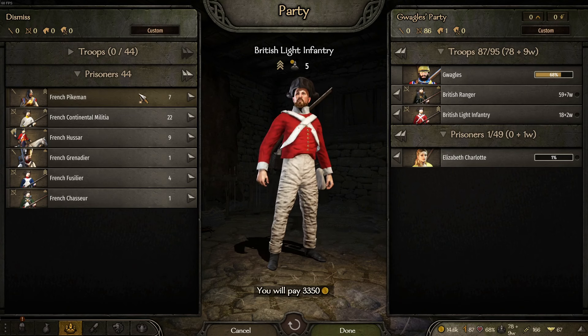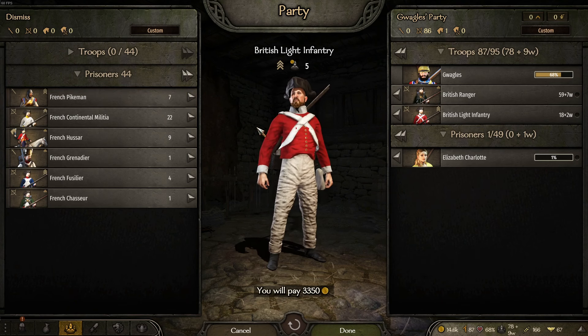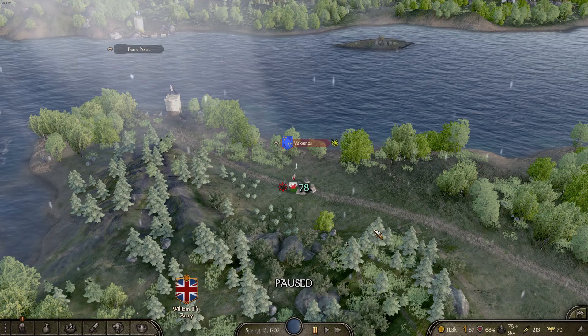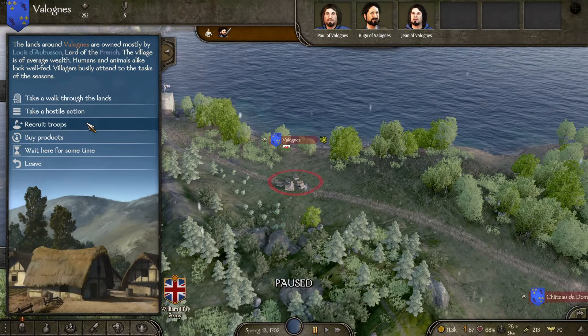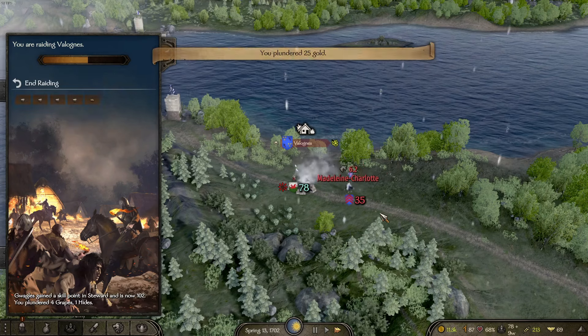As for the prisoners, there are a lot, but I think we're just going to leave them for now. It would be profitable to capture and sell them, but I'd have to run back north to London, so we'll leave them behind — whether that's a good decision we'll find out. The raid was interrupted by the battle, but it looks like it continues where we left off.